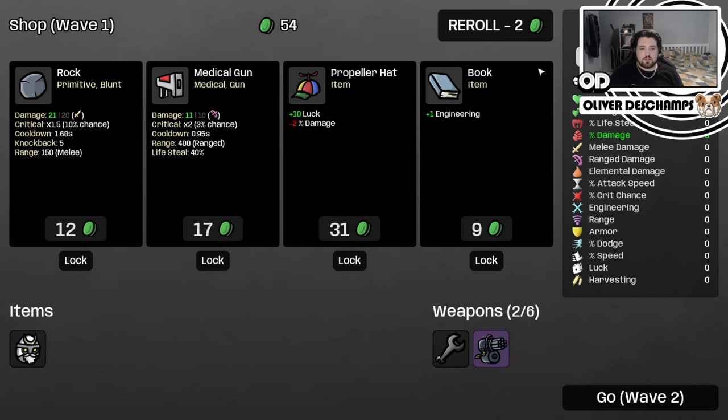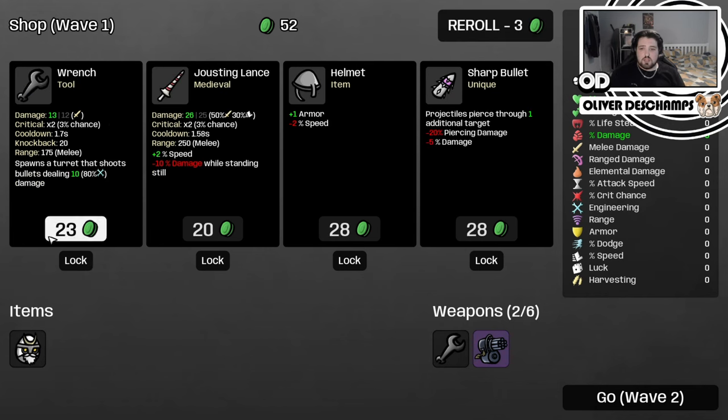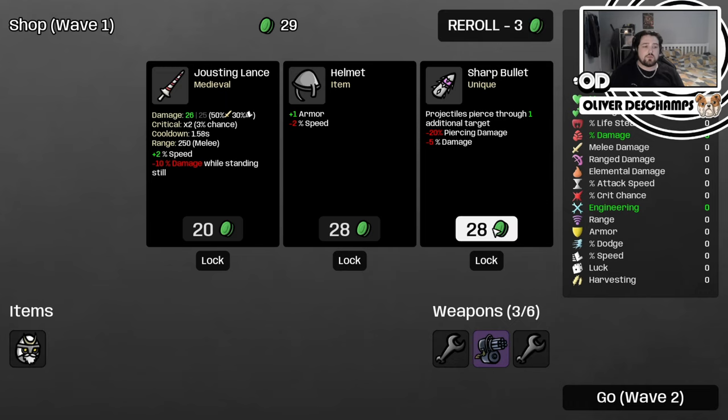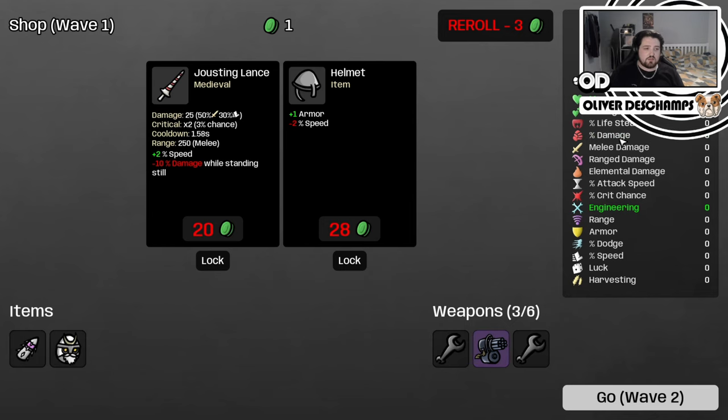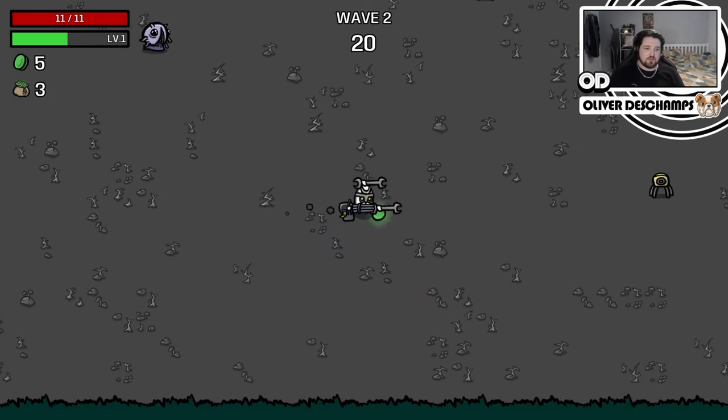It's pointless buying this, we should reroll. We could take a wrench. We could take this, because now our damage is zero again, but it pierces. I think that makes sense - this makes sense as a build.